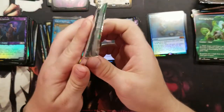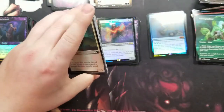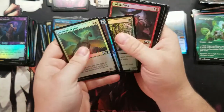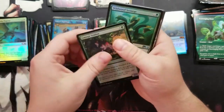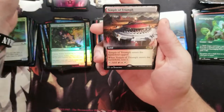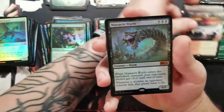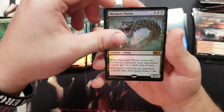Overall such good cards pulled so far — you just can't beat it. Starting the next section: got the full art Hydra, got a full art Temple of Triumph, and a regular Massacre Worm.